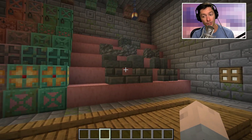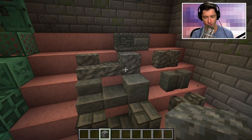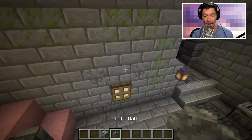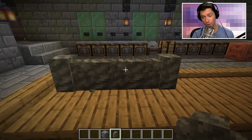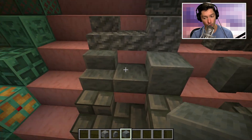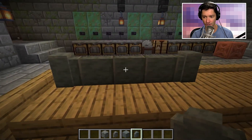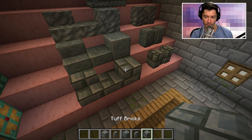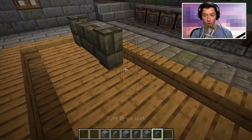There are also new tuff variants. We've had the base tuff block since amethyst geodes were introduced, and now we have stairs and slabs, plus a new wall — which has a fantastic texture similar to cobblestone but not quite. There's also a new polished tuff block with its own stairs, slabs, and wall, and then the brick version — so you go from tuff to polished to brick, each with stairs, slabs, blocks, and walls.